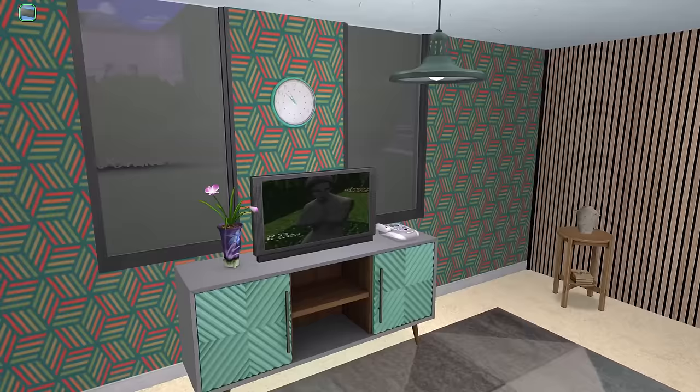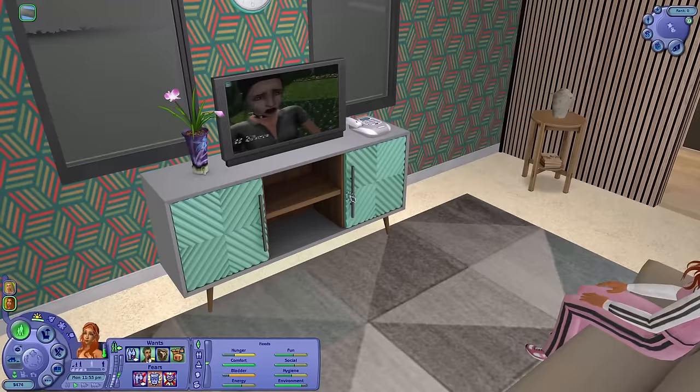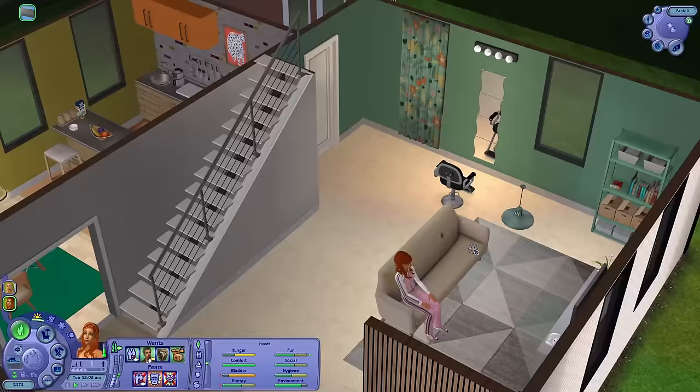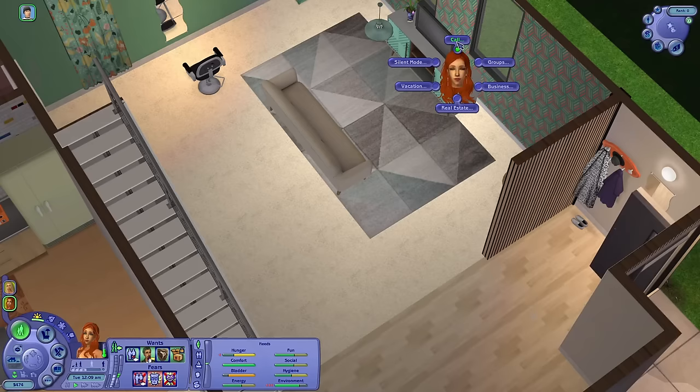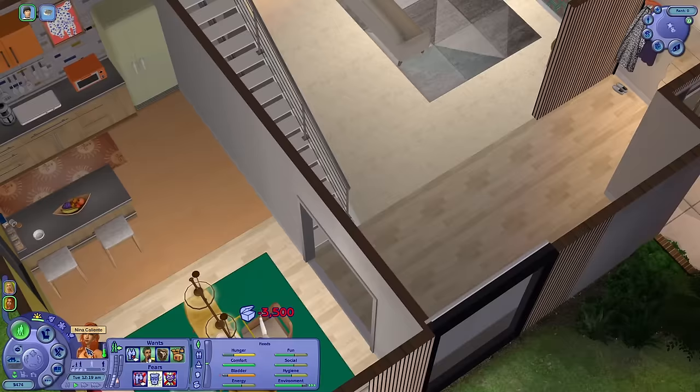Nina is watching the music channel, having fun. Their living space is kind of cute. With most of these lot renovations I was like, we're just going to let the sims earn money and we'll keep building — these houses are going to change over time. I love their house because it's so colorful. Oh no — we have a burglar emergency!